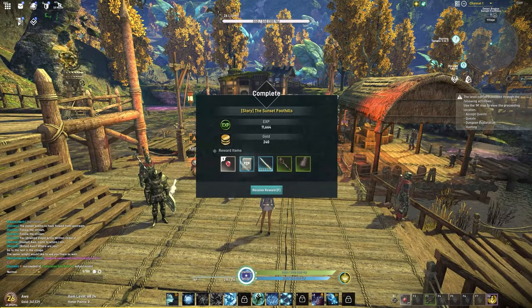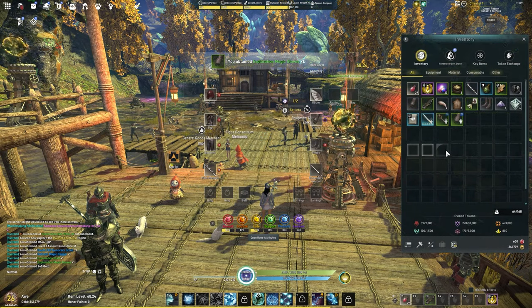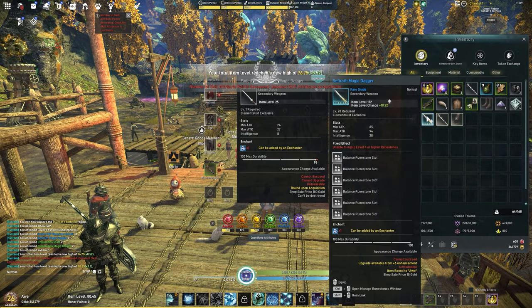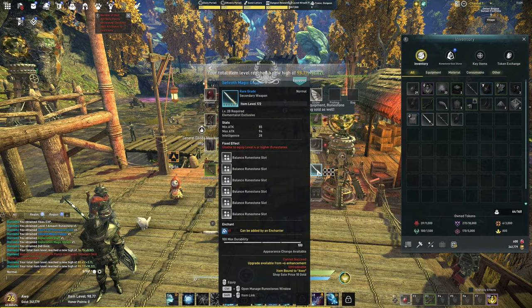At this point you're going to receive your first Sephiroth weapon. This weapon allows you to equip it with six runestones of any type. It's going to be your best friend until you reach level 42 to get the second Sephiroth weapon. Keep in mind you can only equip level 3 or below runes in it, but that's still going to be extremely helpful going forward.